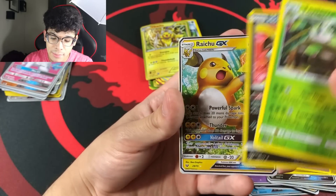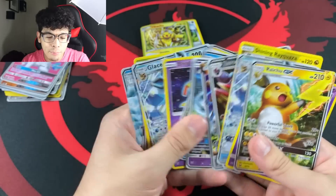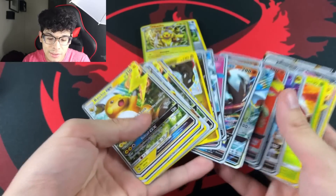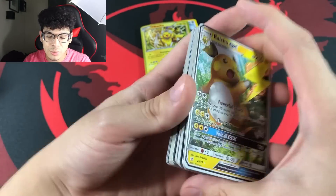Back to back the same ultra rares — same Raichu GX and ending with the same Magnezone. That's a bummer that some packs can be duplicates, but it's all good because these are ultra rares regardless. We literally got so many ultra rares — let's count up how many we got out of five booster packs.